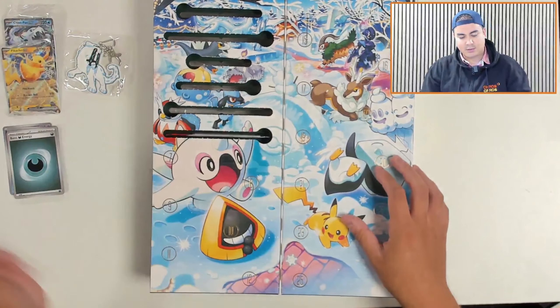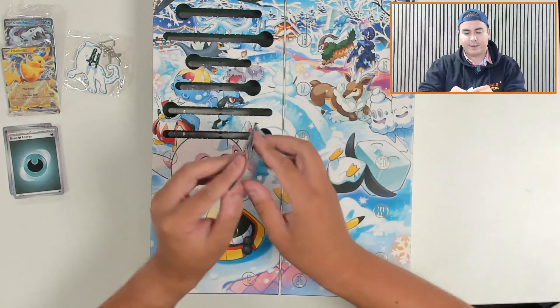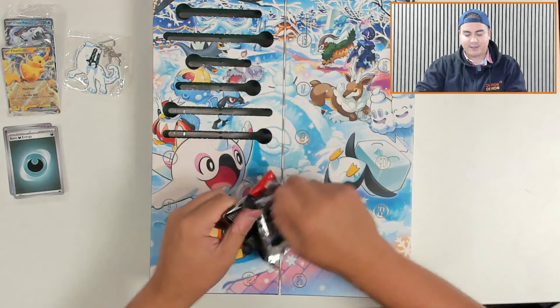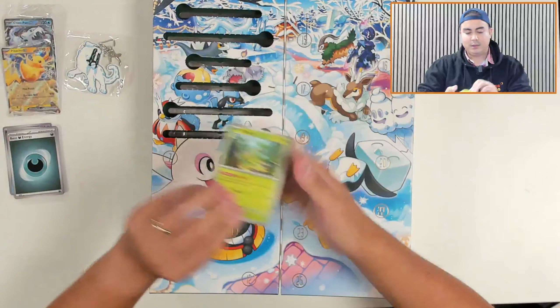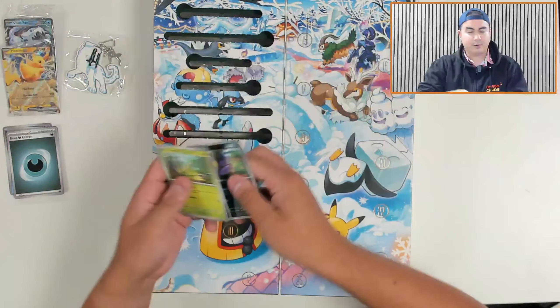Number six — door number six is a Fun Pack. It is a Temporal Forces Fun Pack. Love those. Gorgeous starters there on that Fun Pack. Give me that Totodile. We have a Turtwig, Piplup, and an Ekans — which is snake backwards if you didn't know.